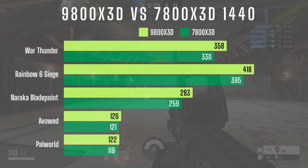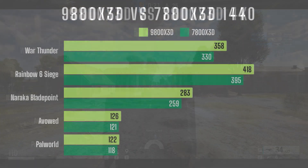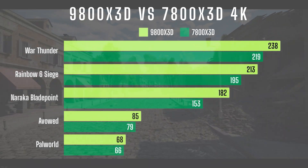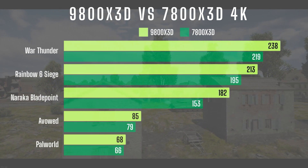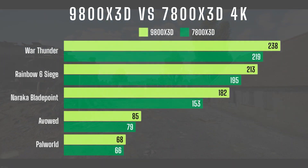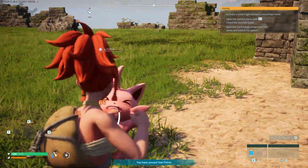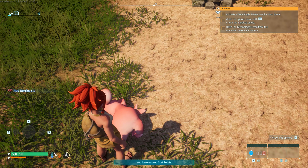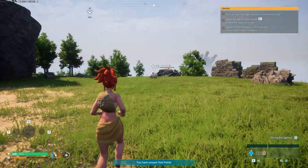So is it worth upgrading from the 7800X3D to the 9800X3D? At retail price, yes absolutely. The 7800X3D retails for $449 while the 9800X3D is priced at $479 — for only $30 more you get better lows and smoother gameplay. But the problem is PC hardware availability is at an all-time low and pricing is inflated. At current street prices the 7800X3D becomes a better value, especially if you can find it around $400 or less. The 9800X3D is usually around $550-$570 right now unless you have a Micro Center nearby or get lucky snagging one during a restock before bots take them.